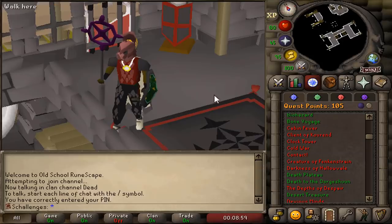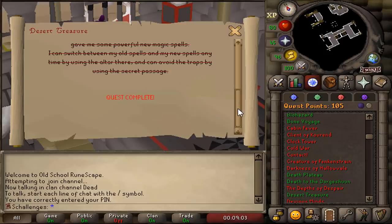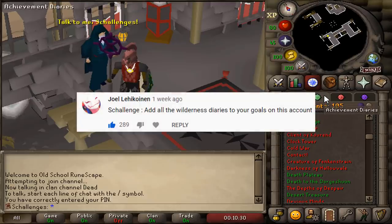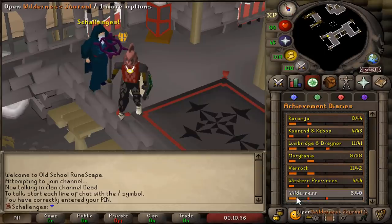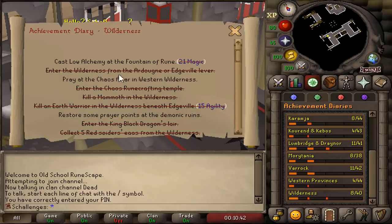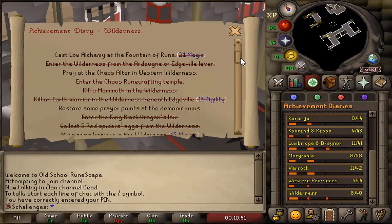In the last episode, we finally unlocked Desert Treasure, meaning we can go into the wilderness with a lot more safety. We're gonna start off today with a brand new challenge from Joel — he wants me to add all the wilderness diaries to my goals on this account. Since this is the first time we're doing the challenge, we're gonna do the easy tasks to begin with. We have completed a lot of them already, but we still have six more tasks to complete.